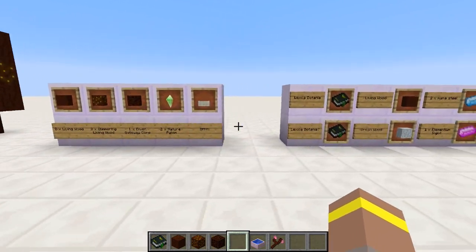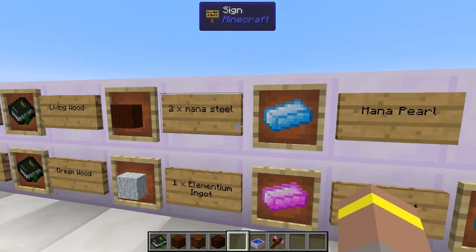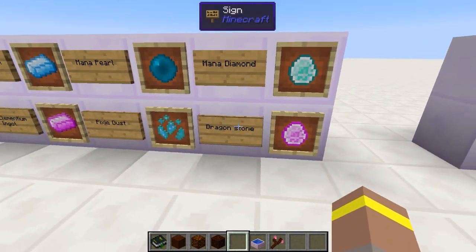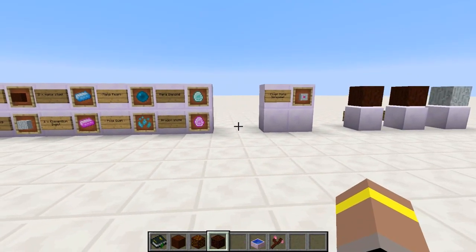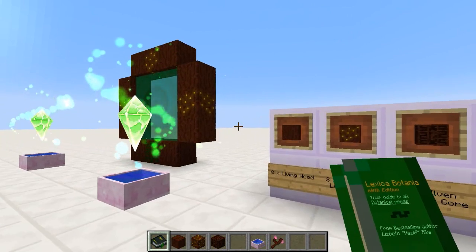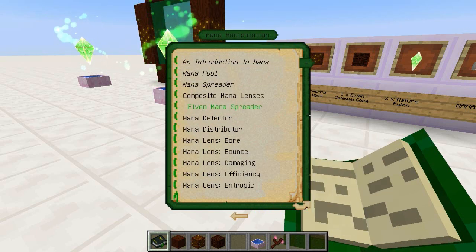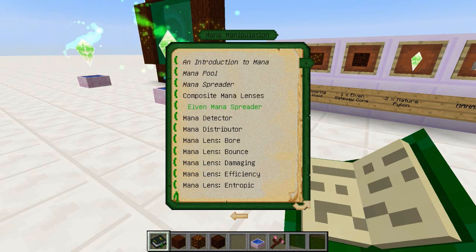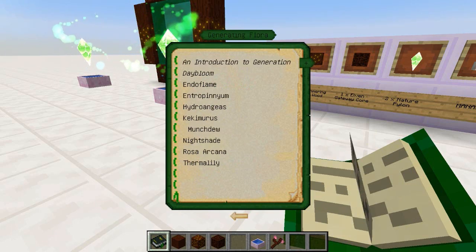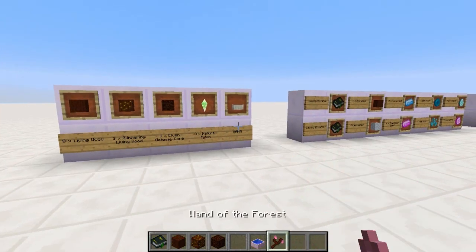The items we can trade with the elves are: the Lexica Botania for the new Elven Lexica Botania, living wood for dreamwood, two mana steel for one elementium ingot, mana pearls for pixie dust, and mana diamonds for dragonstones. But by sending the Lexica through, we've also traded knowledge — they've taken some from our world and given us some from theirs. In our Lexica Botania we now see green Elven entries, such as the Elven Mana Spreader, under Mana Manipulation and other sections.